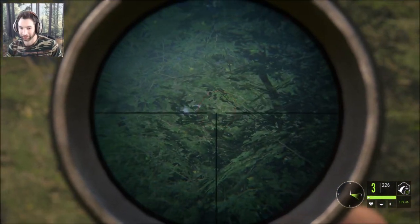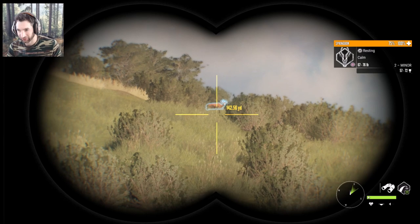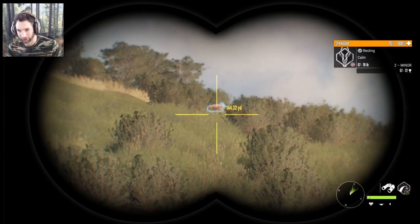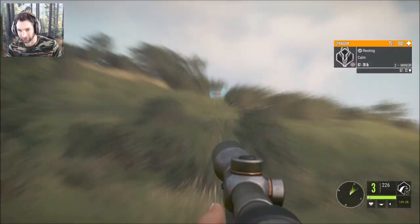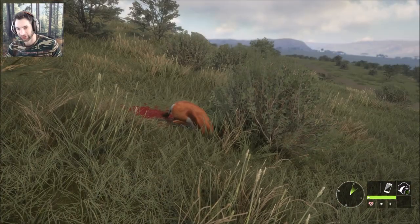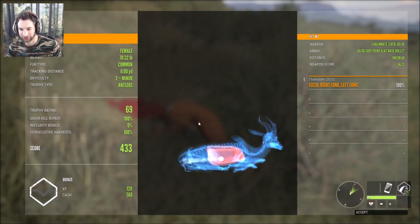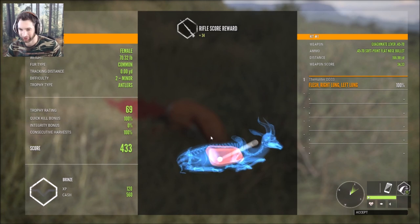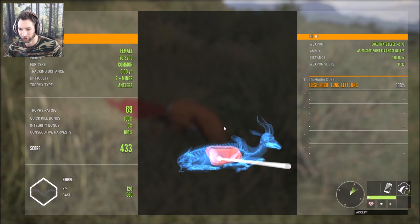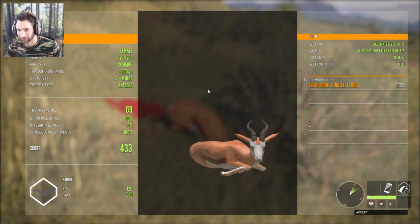We just got eyes on the rest of the wildebeest herd and it looks like springbok is up next. We have a female out here at about 140 yards — no males visible but we're going to go for it. Hold a little bit high — and absolutely piled her up. Double lung shot, but holy cow we almost missed her. We were holding two inches above her spine and hit basically an inch above the bottom of the lung. She was 166 yards — zero percent integrity, but scores 69, total score of 433.